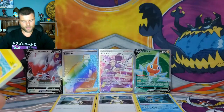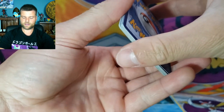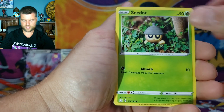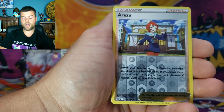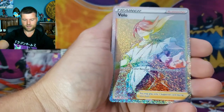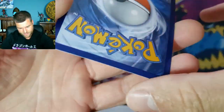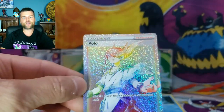Here we go — I can feel it! Come on! We got Bomb of Snow, Damage Pump, Tynamo, Seedot, Horsea, Shellos, Reverse Holo Azurill. And oh — another Rainbow Volo! Look at that man — the shine of that is crazy. Is that going through the back of the card? Another Rainbow! Whew — this is awesome! Two Full Arts and two Rainbows — look at that, this is crazy!